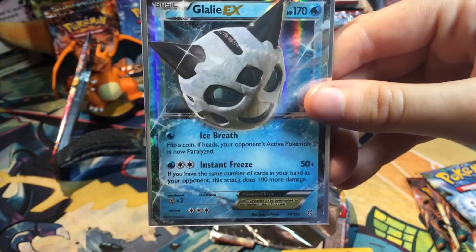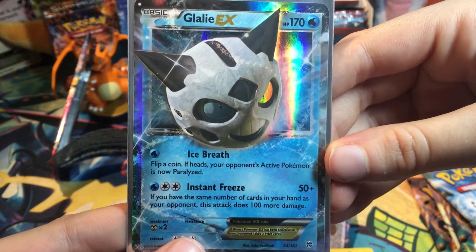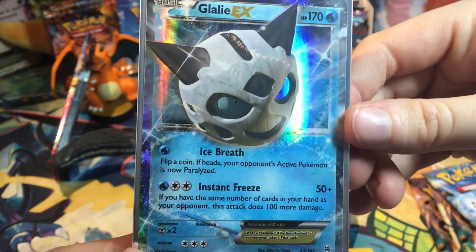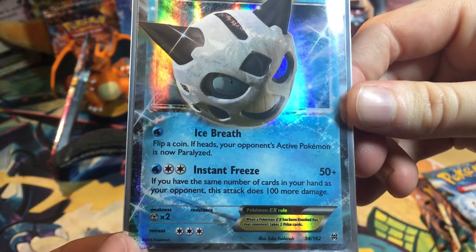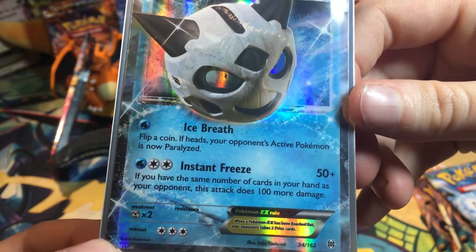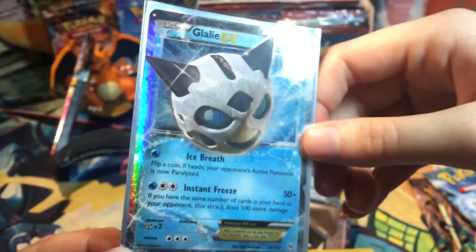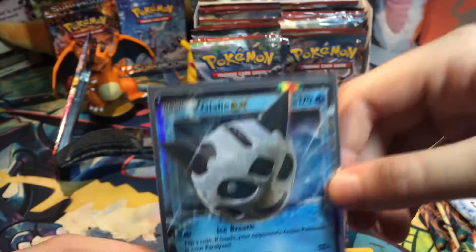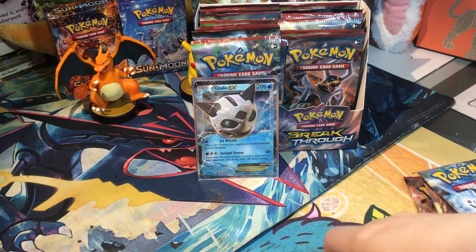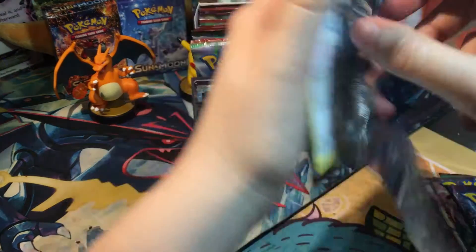That's in just our second pack - I can't believe that. Ice Breath: flip a coin, if heads your opponent's Pokemon is now paralyzed. That's pretty good for one Water Energy. Instant Freeze: if you have the same number of cards in your hand as your opponent, this attack does 100 more damage. It's pretty situational in terms of having the same number of cards, but it's kind of cool. That's our first EX Breakthrough card.